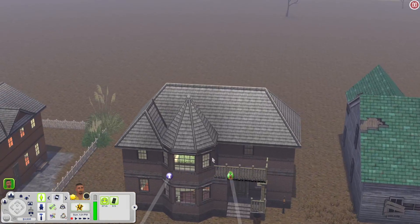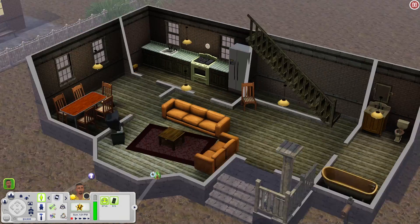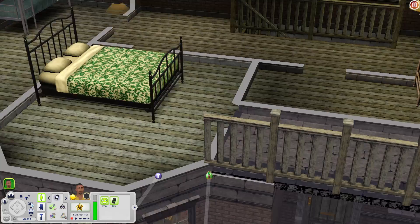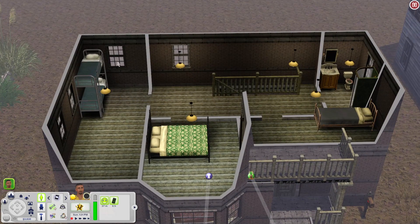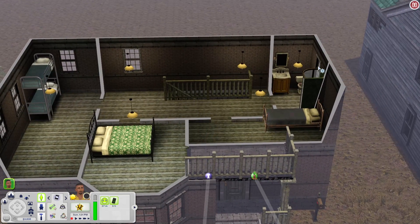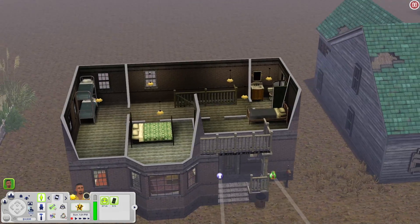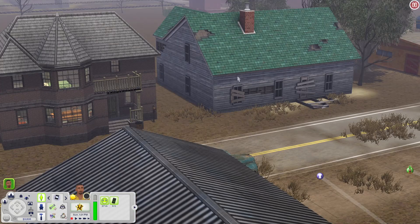The house beside it has a bathroom, a living room, a dining room with a kitchen. Upstairs there's a hallway, a bedroom with bunk beds, another bedroom, another bedroom, and a bathroom. You could definitely build more onto this house if you'd like. There's also a little balcony you could put a chair or something on. The house beside this one is set dressing — you can't open it.